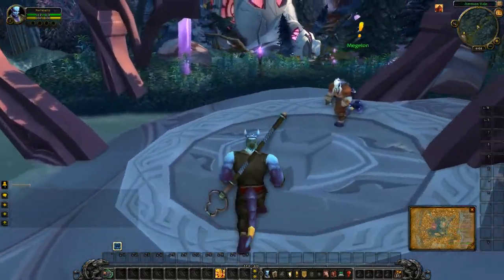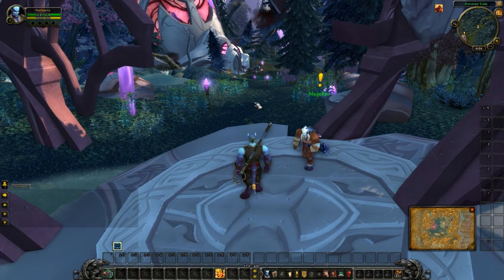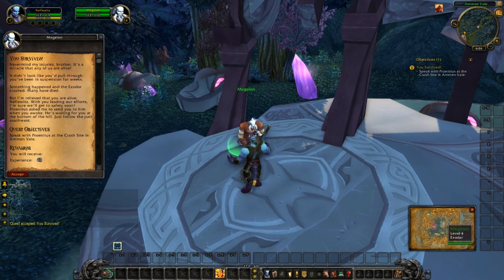To zoom in or out, scroll up or down on the mouse wheel. Now that we know how to move and look around, we can start interacting with the world. When you see a person that has an exclamation point over their head, they have a quest for you. If you right-click on them, it will open their NPC chat window. You can then read what they have to say and select any options they may have. To accept the quest, select it and press the Accept button.